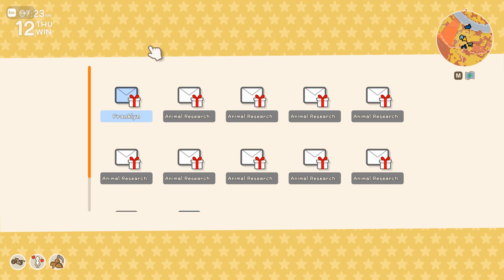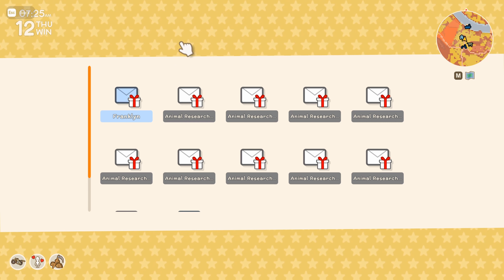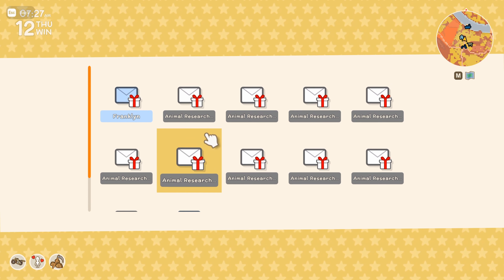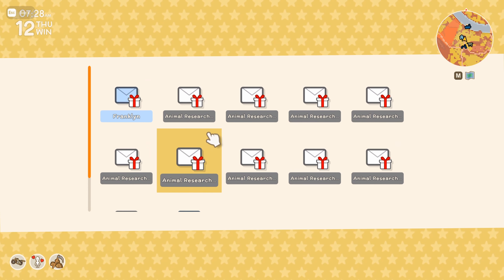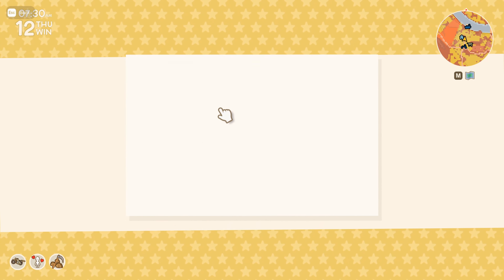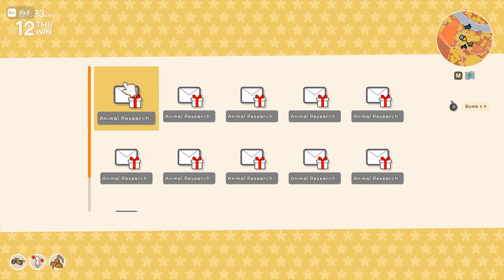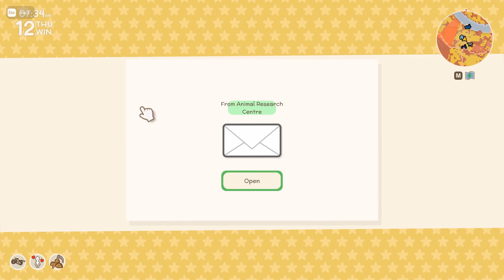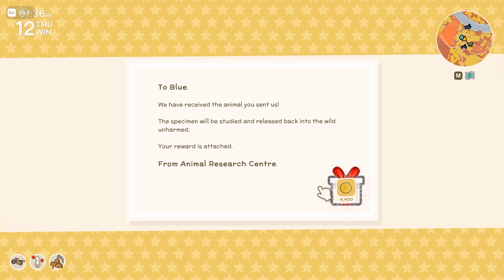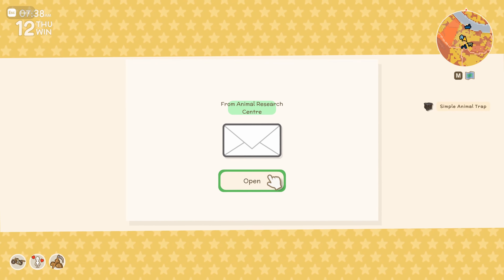In addition to that, I think the other highlight was grabbing all of those diggos for the animal research center, so we've got a whole bunch of rewards to pick up this morning. We've also commissioned some more bombs from Franklin, so we'll put that in our pockets just in case we have a few more rocks to get rid of.